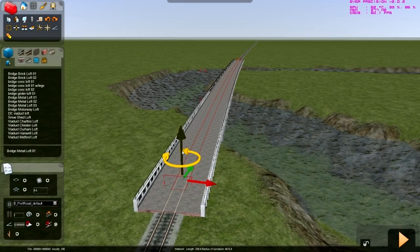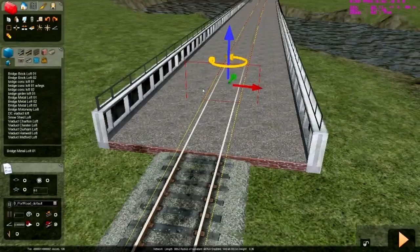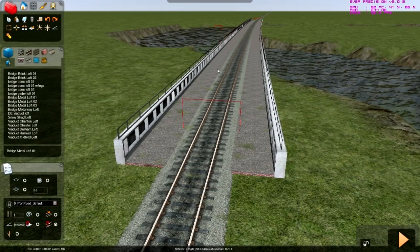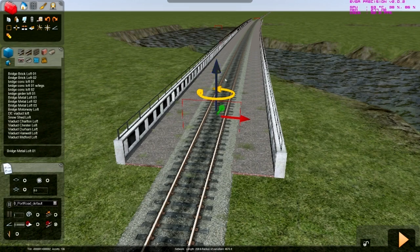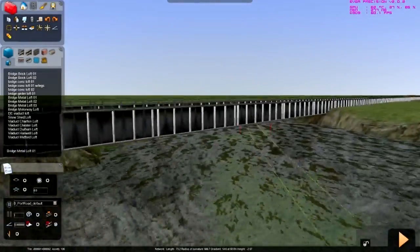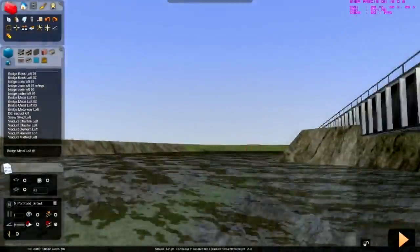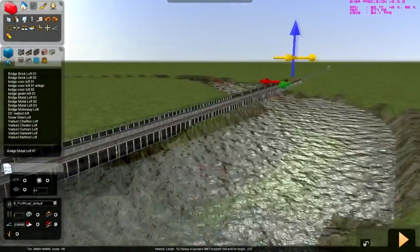So now we need to get the bridge a little bit lower, so let's lower it up right here a little bit. See, it doesn't line up with the ground exactly right — it's not going to be perfect, trust me. So I'm just going to lower this here a little — oh, too low — back up a little bit. Alright, there, that's pretty good. So there we go, there's our bridge, it's all set up here. See it looks a lot more realistic, looks pretty good, I'd say.